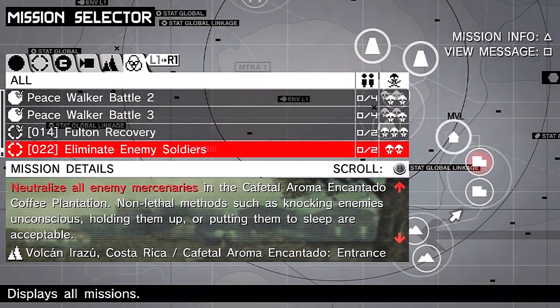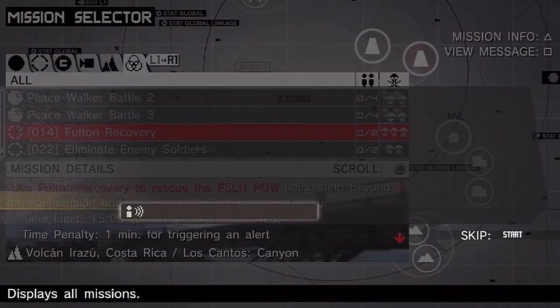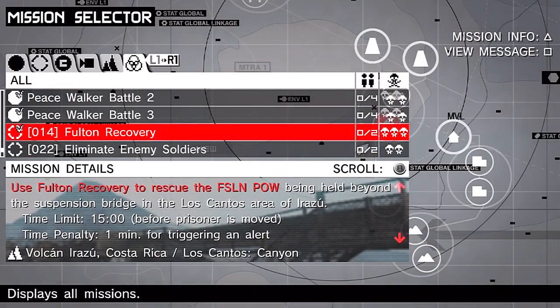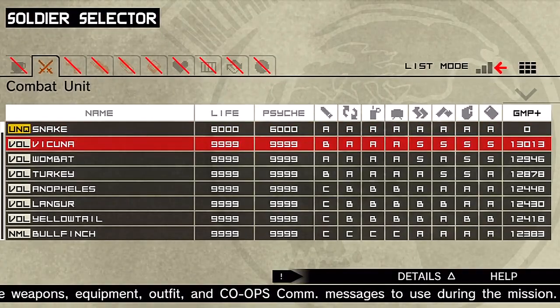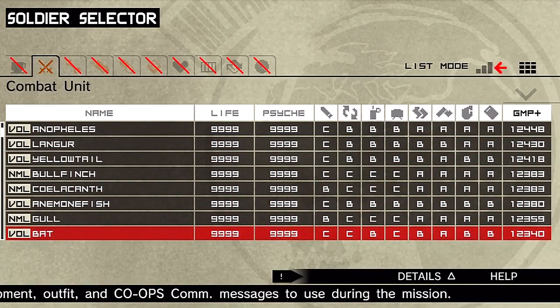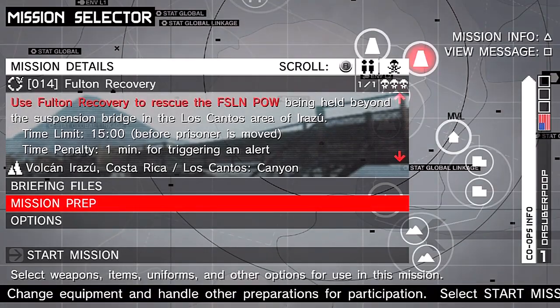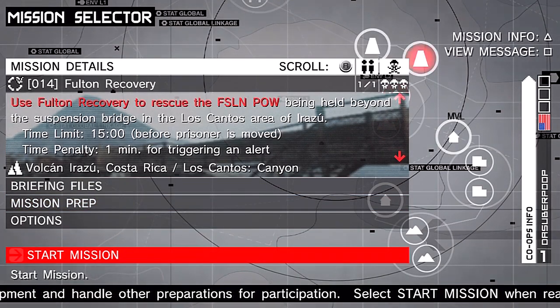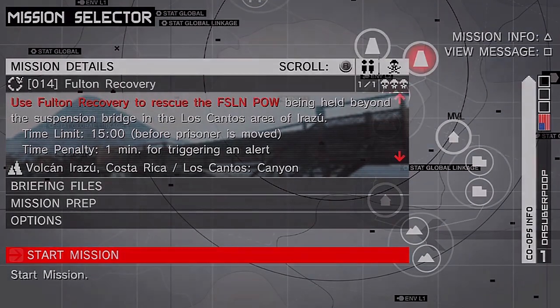The next mission for us to tackle is the eliminate enemy soldiers mission, but I'm really bothered that I didn't get the S-rank on this Fulton recovery mission, especially since it's such an easy one. So I'm going back to do it and get that S-rank. We're gonna go with our boy - the guy with the tweaker - Chandler. We don't need any other gear. I need to get this S-rank; it's been bothering me.